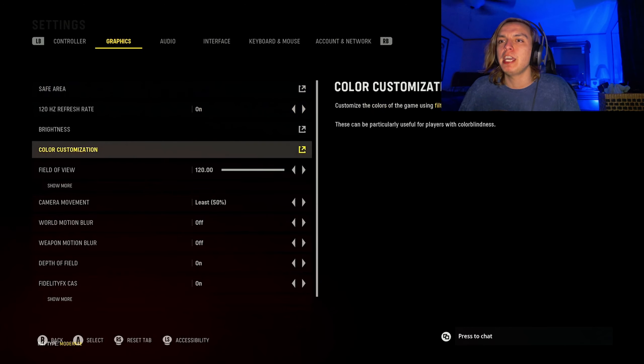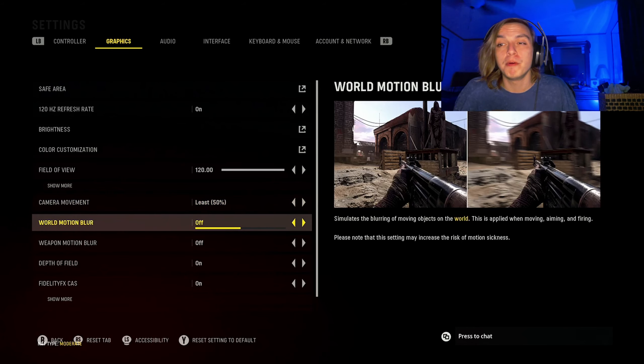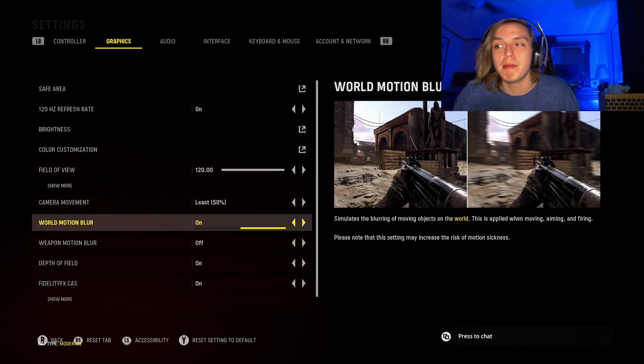Once you've got that, back out of there and scroll down to Camera Movement. The default should be 100%, but you want to move it all the way down to 50% — as you can read in the description, it reduces that camera shake a bit. And I talked about this in a couple videos ago: be sure to turn both of these motion blurs off. It does nothing but make things harder to see. Most people probably know to turn that off, but definitely be sure to do that.